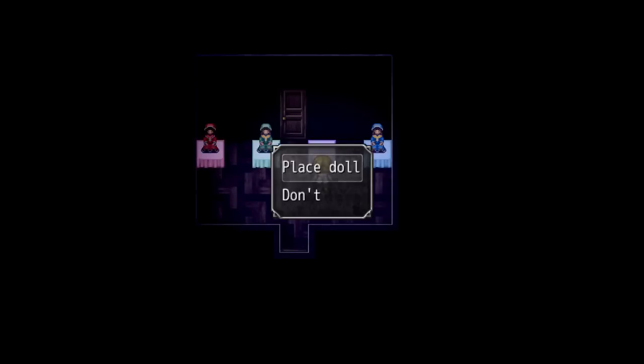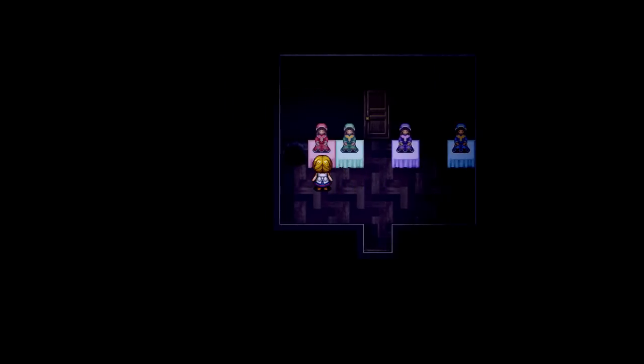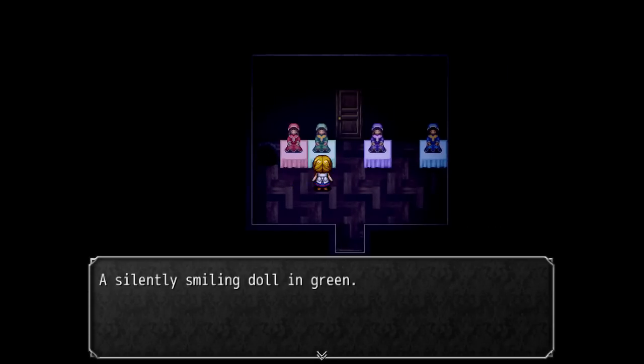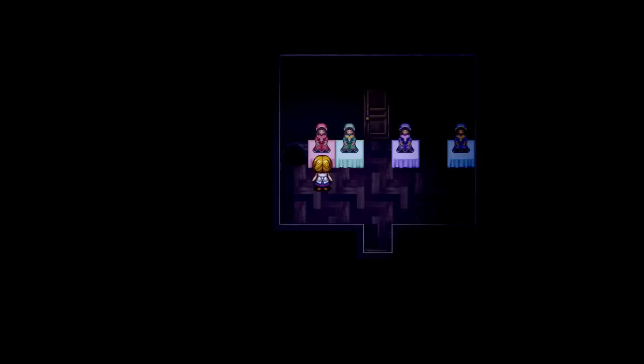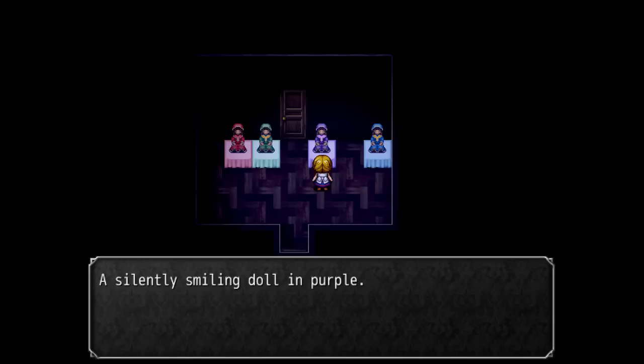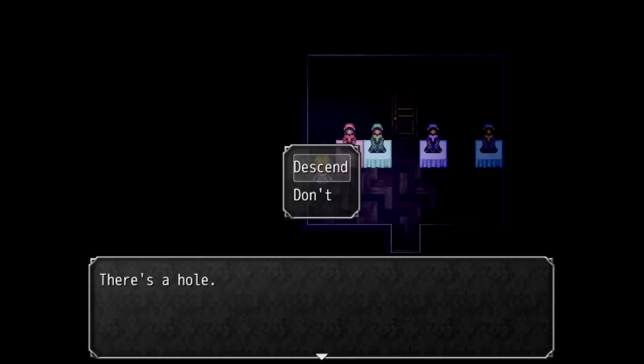Let's put this doll on the table. The doll in red watches you attentively. A silently smiling doll in green — the rest just silently smile. Descend that hole. I have a really good feeling about this hole. I'm dead.